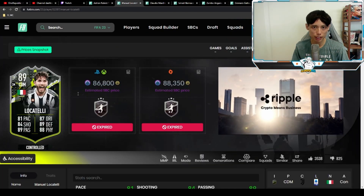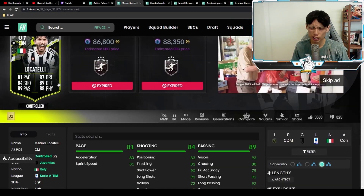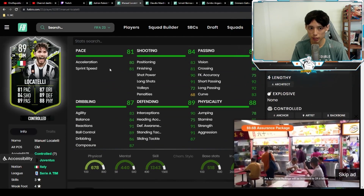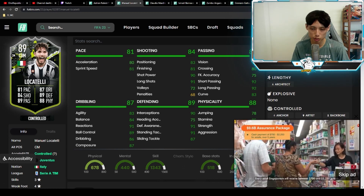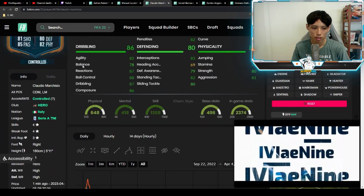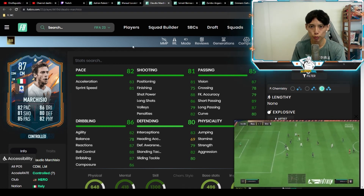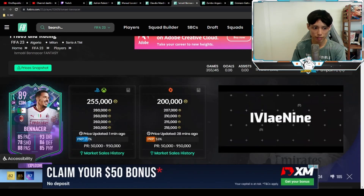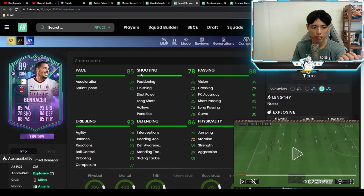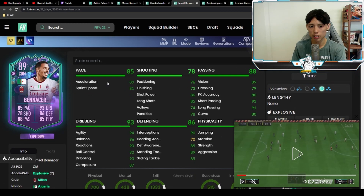Playing Locatelli beside him as a CDM with the same instructions, Locatelli far outperforms Rabiot defensively. He made really good tackles and interceptions, showed decent pace despite having one less acceleration and eight less sprint speed than Rabiot. I would take Locatelli over Rabiot. Even base Marchisio — 4-star 4-star, high-high work rates — is better than Rabiot, even though Marchisio is more of a box-to-box. Benassi, 4-star 3-star with high-medium work rate, is more of a CDM as well and I think he's better — better passing and smoother on the ball, and quicker.